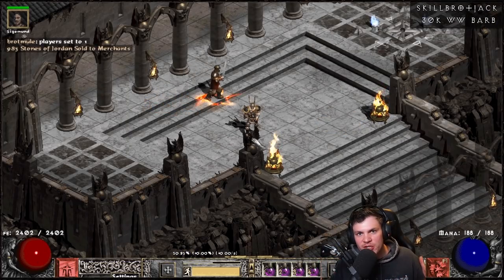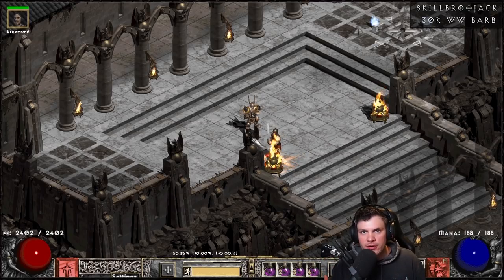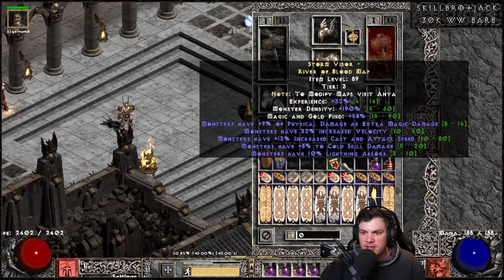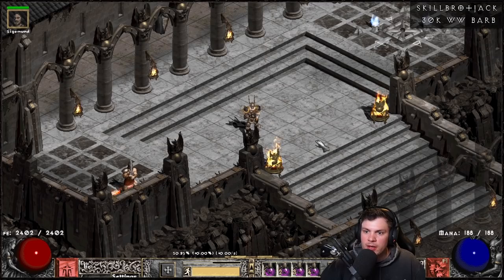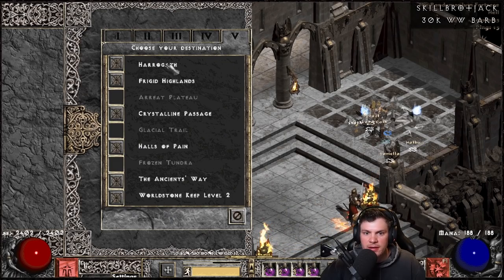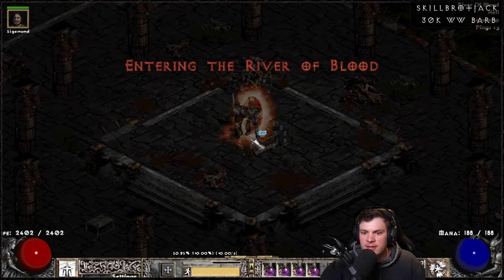To wrap up the video, here's some example gameplay. Since this is a super powerful character, I'm running a rare Tier 3 map to show the raw potential of this build. It's a River of Blood map with 32% experience, 190 monster density, and additional Magic Find and gold find. I'm feeling lazy today so I won't be horking monsters on the offhand, but that is a possibility with this build. Let's just wreck face and see how it goes.